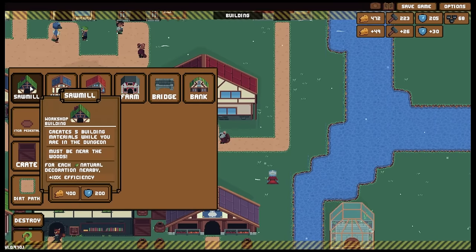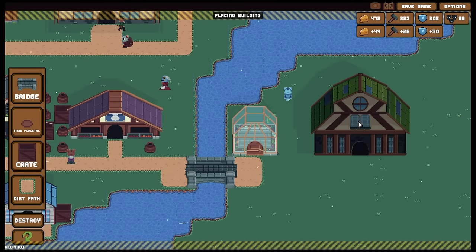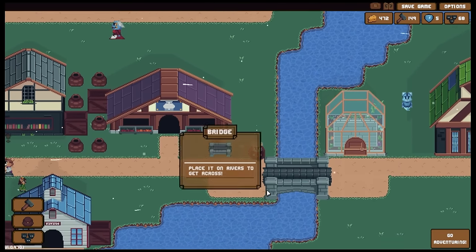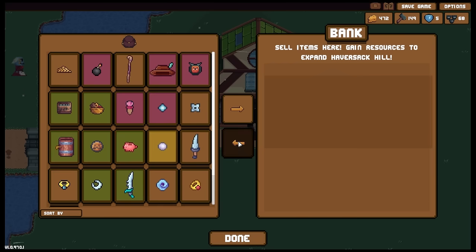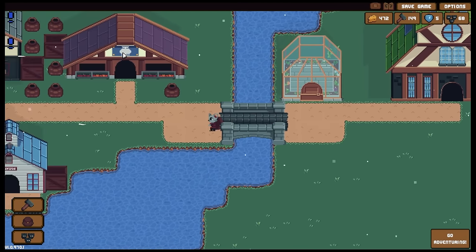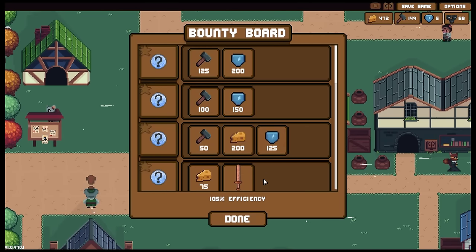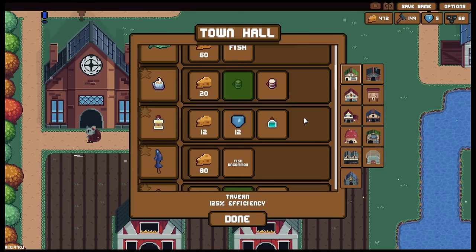We can go to the bank - why not? Let's pop a bank over there. There we are, that now looks like it's linked. Sell items here, gain resources to expand Havisak Hill. For each commercial decoration plus five efficiency. I can only hope this opens up in some way. It's no different from the shop. We've got new Krait-related missions. We still haven't found that plush - I'm sorry Mia Quillswish. Might be down in the magma core though.